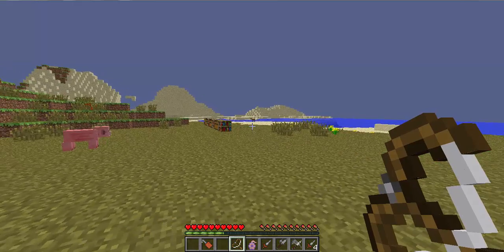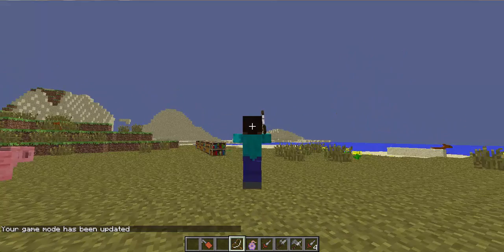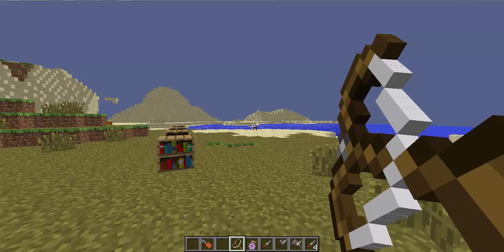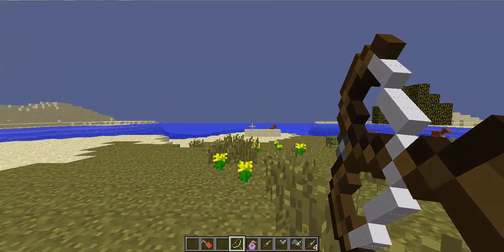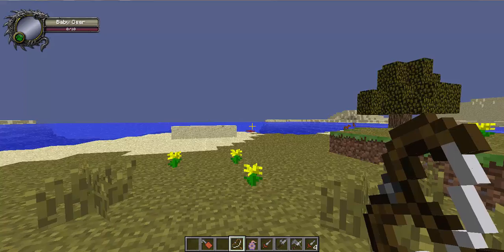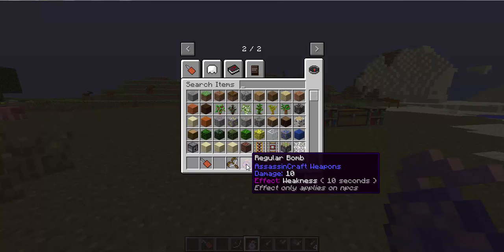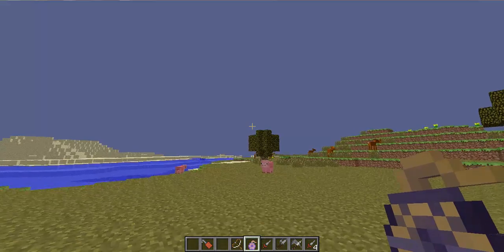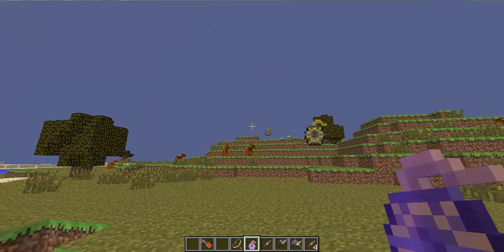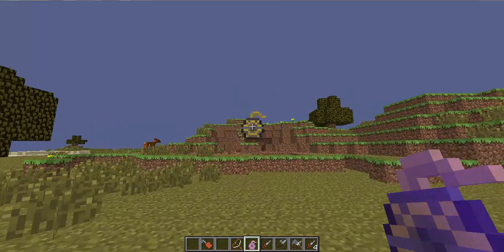Next is the crossbow. As you can see it's the same animation - looks like I'm holding a gun. You can't even see the arrow, it's going that fast. I think you don't even need to aim upwards - you can aim straight and just blast them. Now the regular bomb: it does ten damage and the effect is weakness for ten seconds, but it only applies to NPCs. It made a little crater.